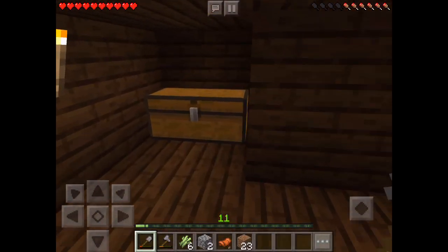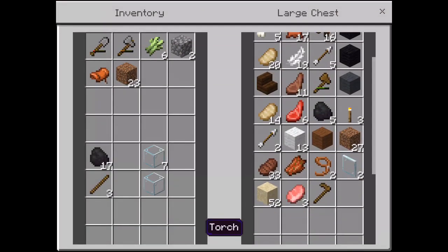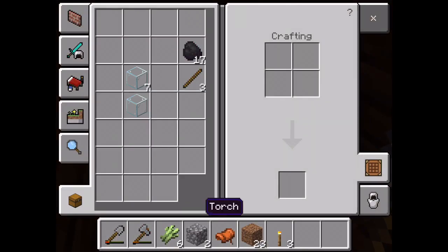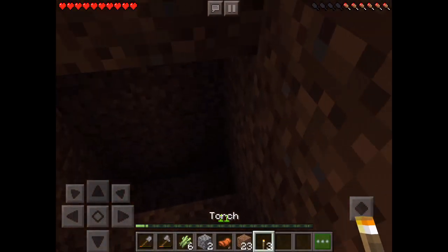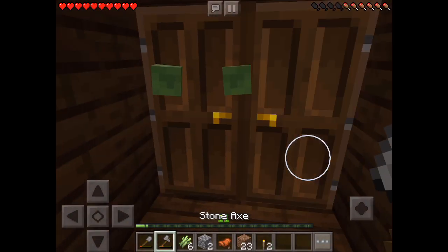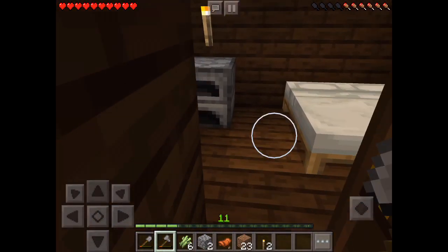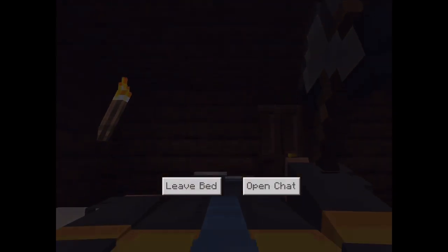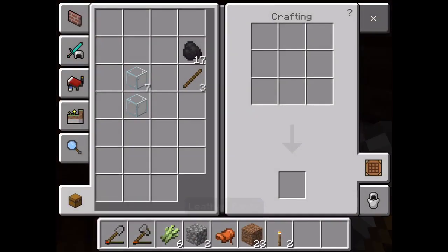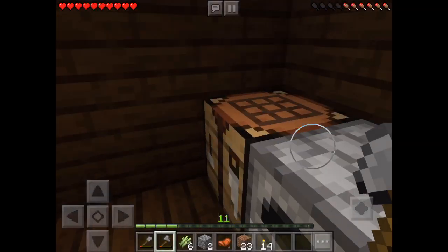I need torches — did I put torches in here? No I didn't, dang. They might be in here — yep, we got three torches. We're just gonna have to make that work. There's a zombie right here, I can just kill it with an axe. Now let's see if we can go to bed. Just wait until it's morning and then we're good. How do we make torches? We can make torches — okay, there are all of my torches now.